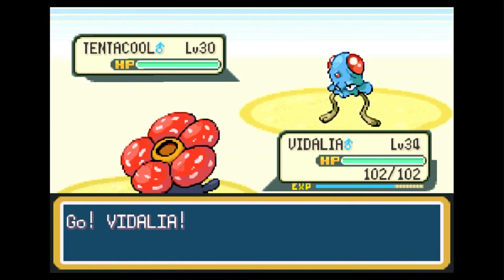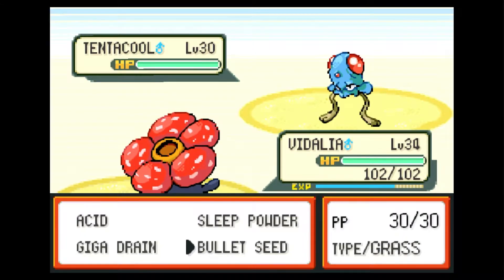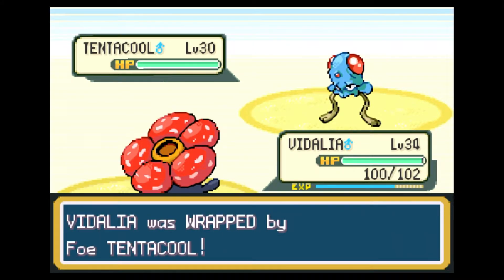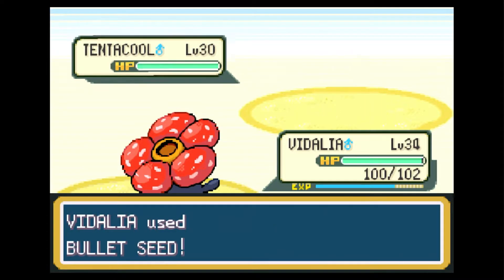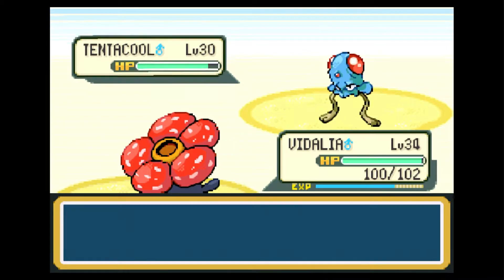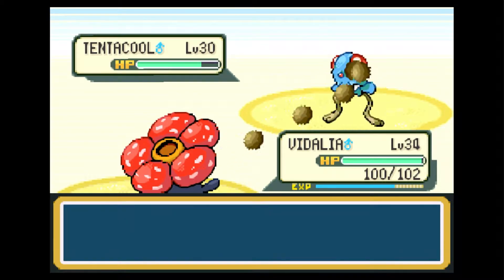We have to do a lot of surfing on water-bound routes, which means this is a spectacular time to level up Vidalia. Vidalia is in need of some massive leveling up, and even though he's not going to be useful for the next gym, we've got to get some leveling up in, so we're going to take care of that right now.